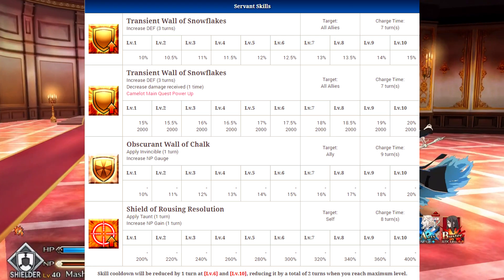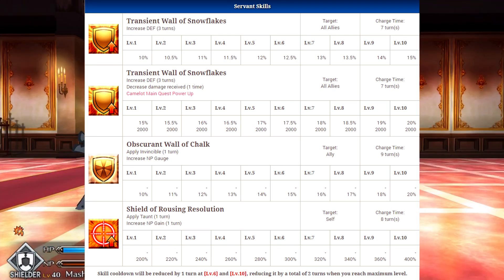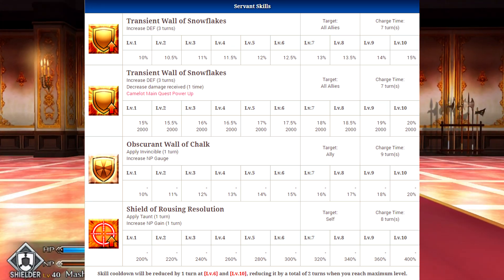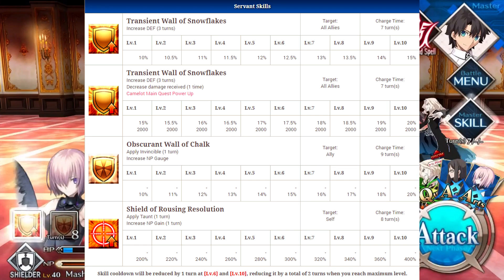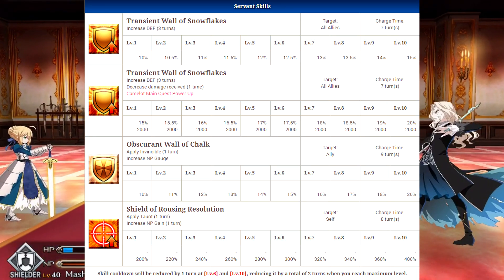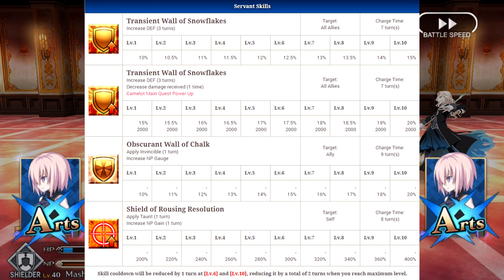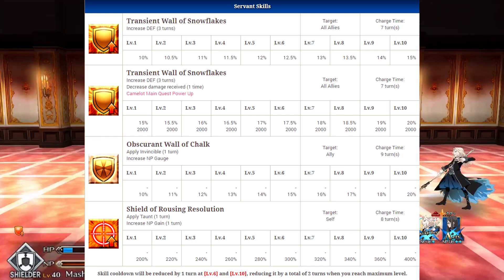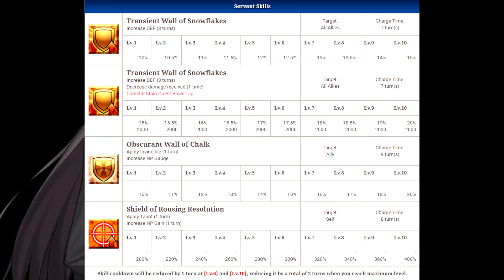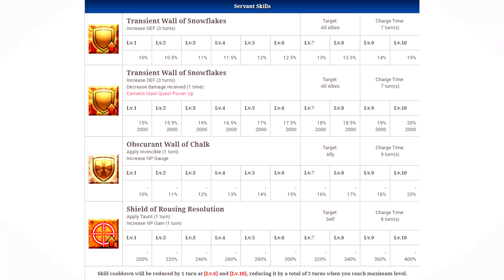Her second skill is called Obscure Wall of Chalk, which applies invincibility to one ally for one turn and increases their noble phantasm gauge. This is pretty useful — you can use it to make a character completely invulnerable for one turn, saving characters who are about to die, particularly berserkers. Mash is really built around defensive setup and she's very good at it, especially at higher ascension levels.